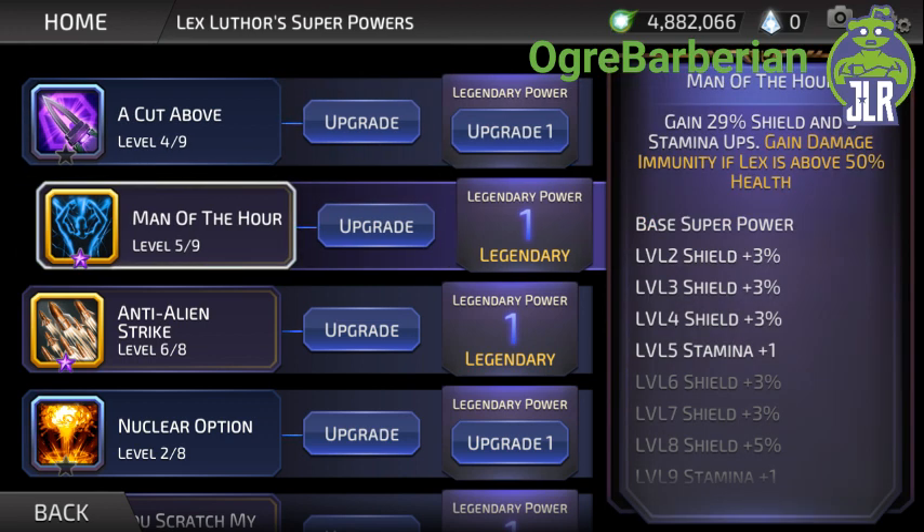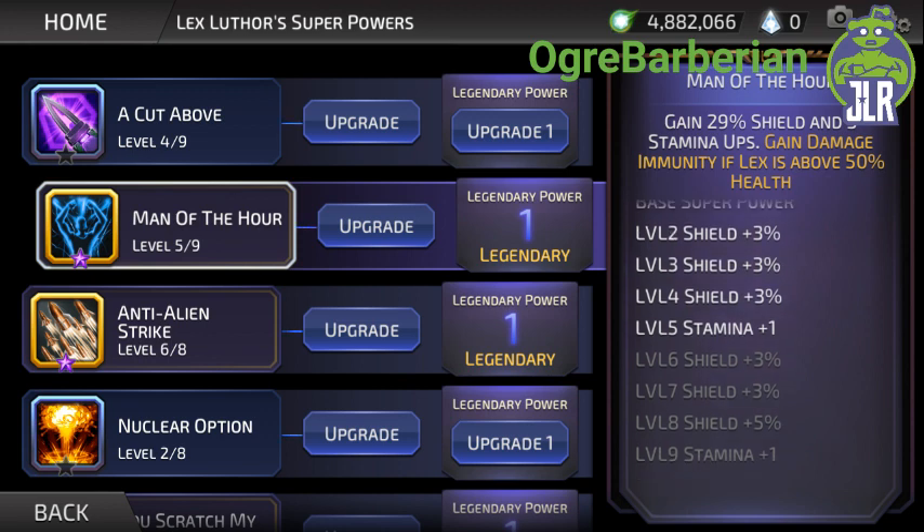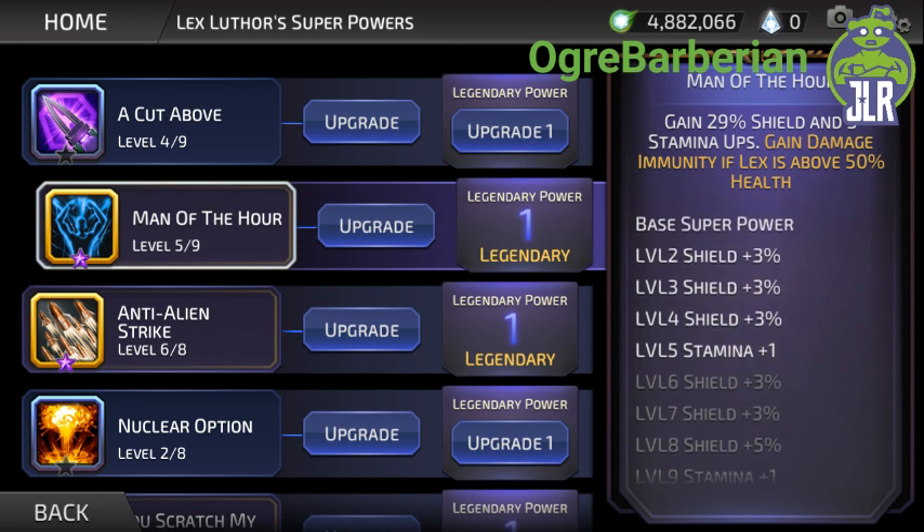Then we have Man of the Hour — he gains a bunch of shield and stamina ups, and the legendary for this is gain damage immunity if he's above 50% health. The cool thing is that if the stamina ups bring him to above 50% health, he'll actually gain the damage immunity even if he wasn't above 50% when he used the move. He gains four or five stamina ups, so it's definitely a worthwhile upgrade — probably your first or second upgrade.